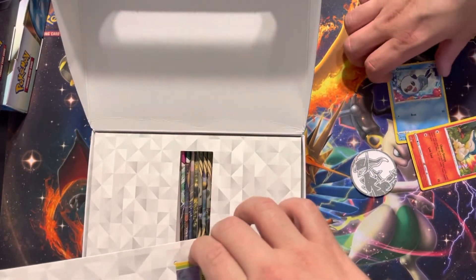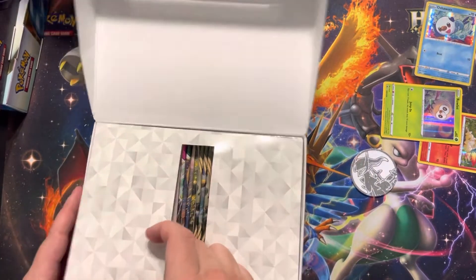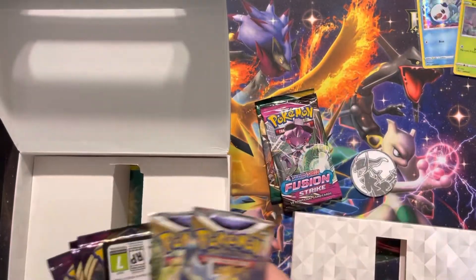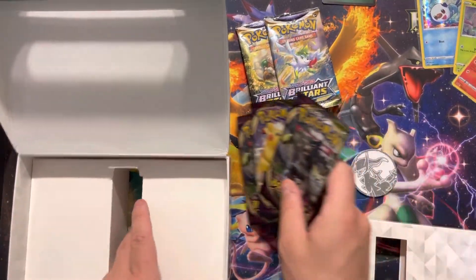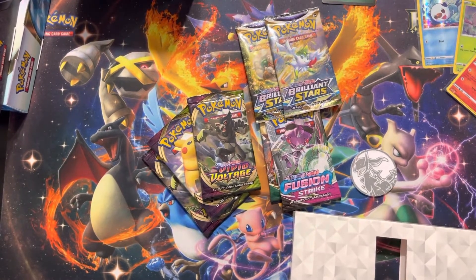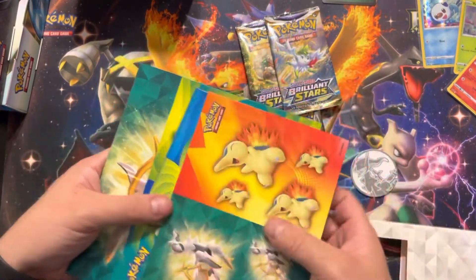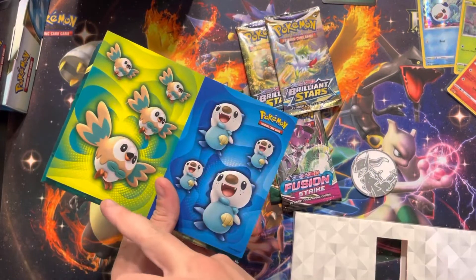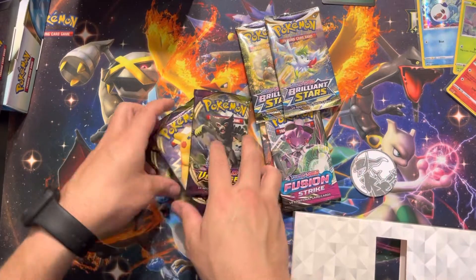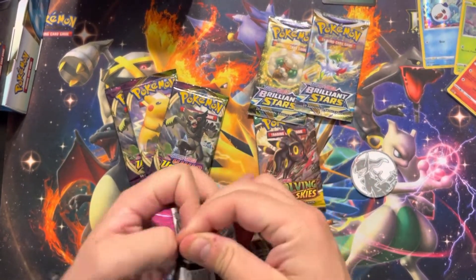Let's get these penny sleeves. I chose the Rowlet — I like the final design too, I just like owls. I think the coolest designs in my opinion... it came with a lot of stickers, just different sizes it seems.